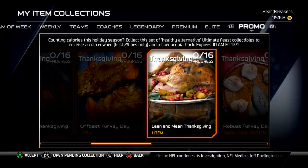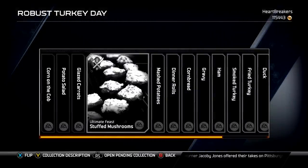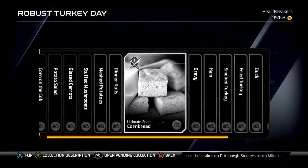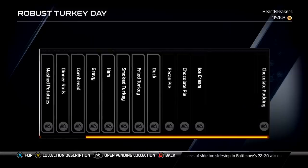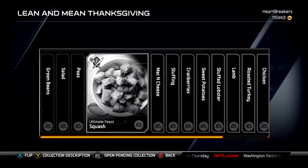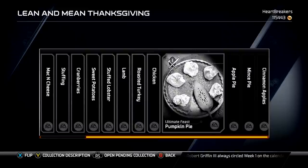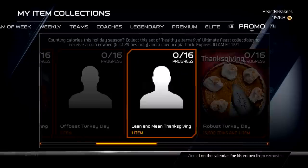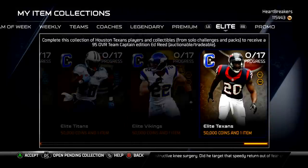I'm gonna keep him. Here are the promos — I did the bronze, I did the silvers. For Thanksgiving I don't have any of the elites. I've pulled two — actually three different elites: the apple pie, the chocolate pudding, and the mince pie — and I've sold them all for about 150k each, so I can't do any of those. We'll go through the ones that came out today: corn on the cob, potato salad, glazed carrots, stuffed mushrooms, mashed potatoes, dinner rolls, cornbread, gravy, ham, smoked turkey, fried turkey, duck, pecan pie, chocolate pie, ice cream, and chocolate pudding. Over here we've got green bean salad, peas, squash, mac and cheese, stuffing, cranberry, sweet potatoes, stuffed lobster, lamb, roasted turkeys, chicken, pumpkin pie, apple pie, mince pie, and cinnamon apples.